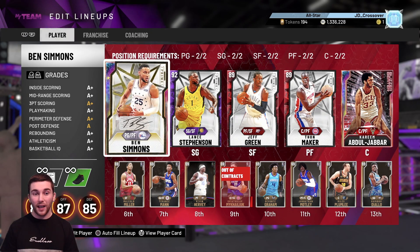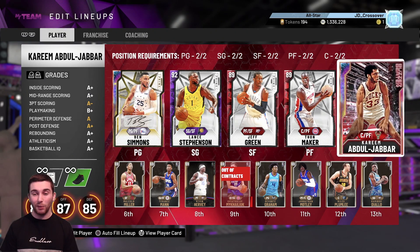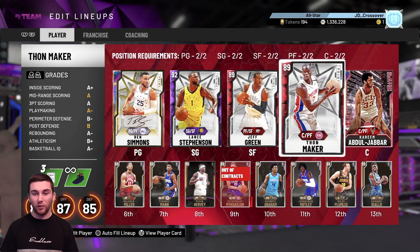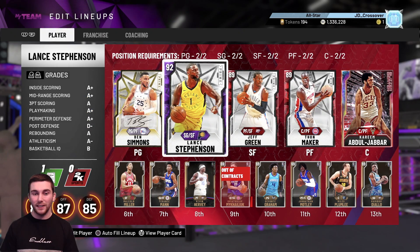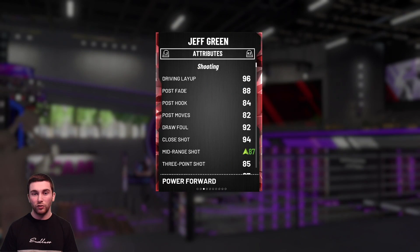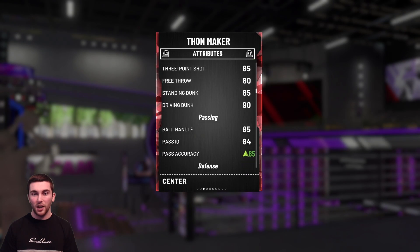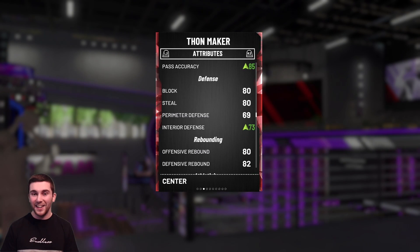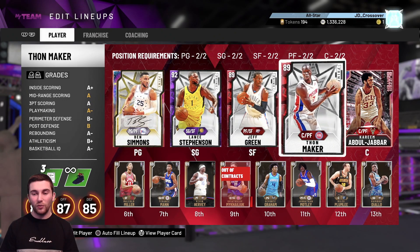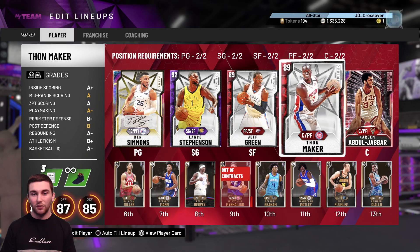I went with my galaxy opal Ben Simmons evoed, galaxy opal Kareem who I think is an absolute game-changer, Thon Maker and Jeff Green as our rubies, and then amethyst Lance Stevenson who is a fantastic player. These two guys I put cheap diamond shoes on - gives a little boost to mid-range, passing, interior D, and for Thon Maker the same shoe. The only real problem with this squad is Thon Maker and his lack of defensive abilities, but he can stretch the floor with his 85 three-point shot.